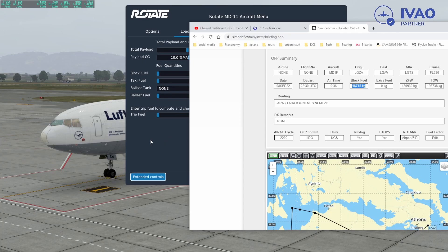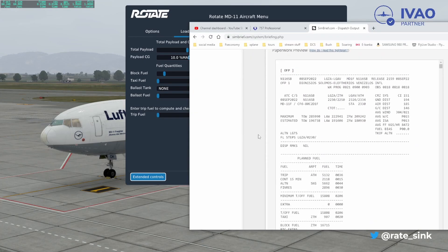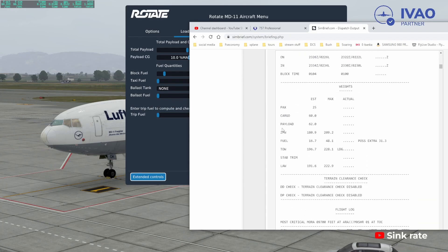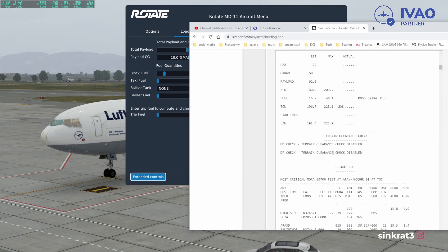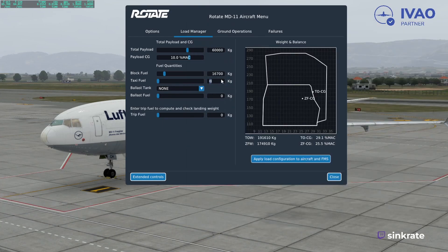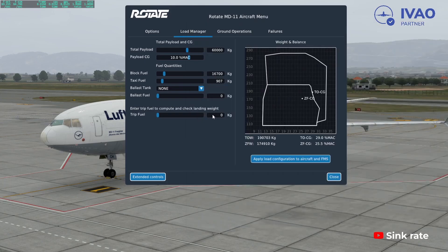Our taxi fuel — more or less always the same — is 900. It's always the same, which is quite interesting. The SimBrief figure is 207, and trip fuel is also listed here at 5,130.